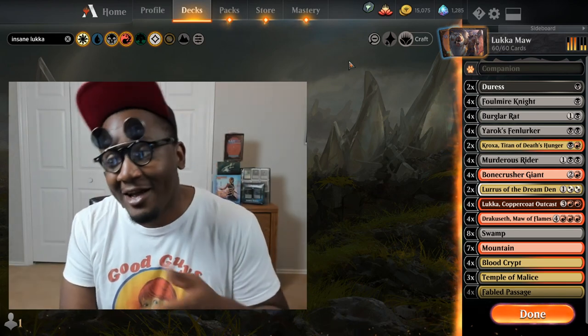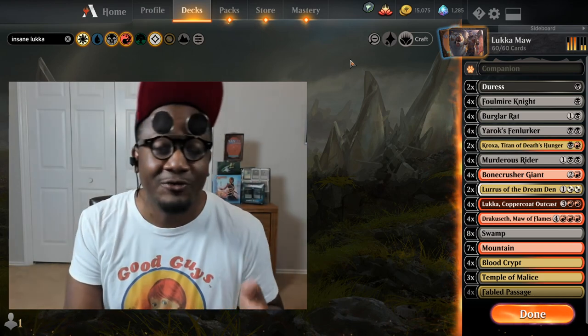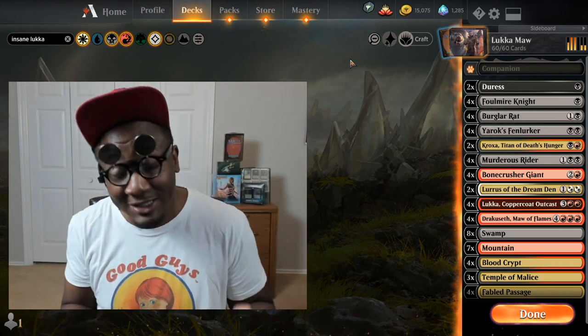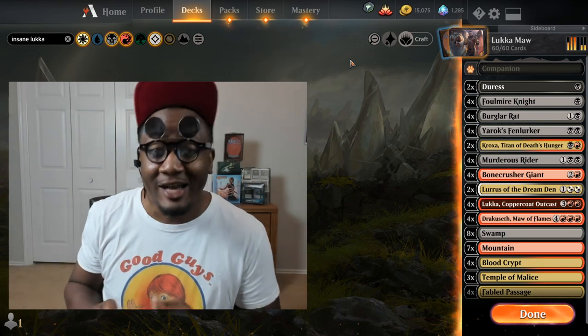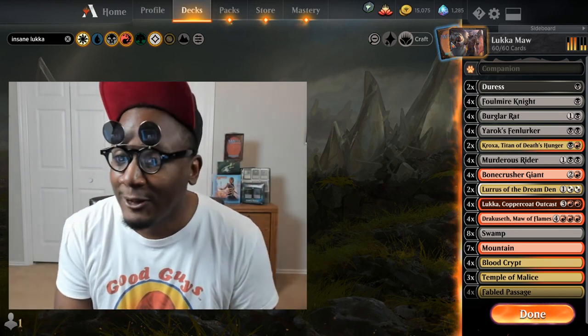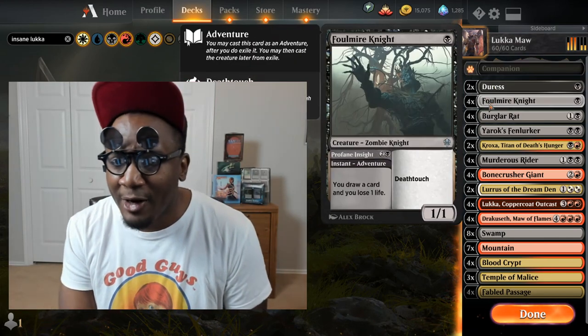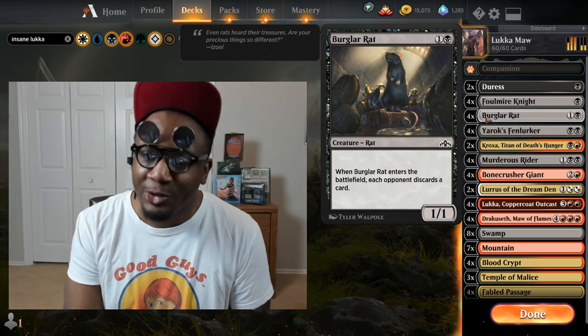Let's get into the deck and I'll explain how it works along the way. I've got a sideboard done up because I did do some best-of-three matches, so I built out a nice sideboard. So if you're playing best of three, this will work there too. I got two Duress, four Foulmire Knight, four Burglar Rat.